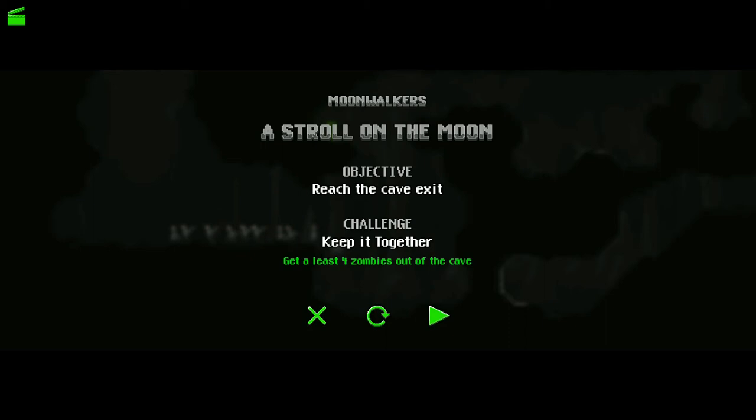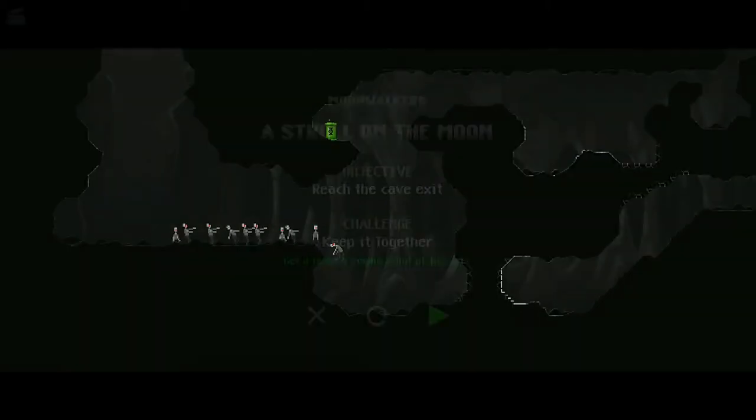Hey everybody, HiddenObjectGuru here with another Zombie Knight Terror Challenge guide. This one for Keep It Together — get at least four zombies out of the cave in the level A Stroll on the Moon.